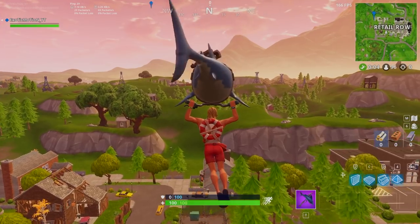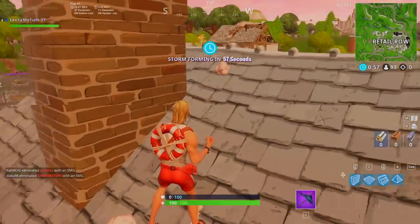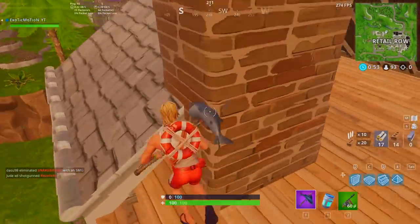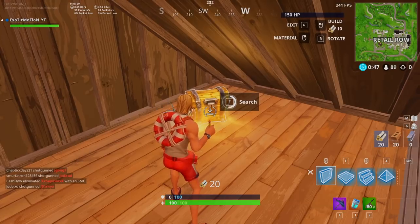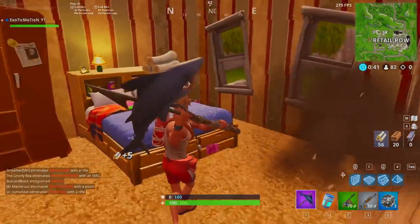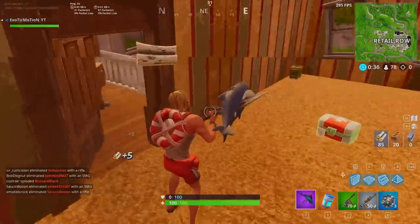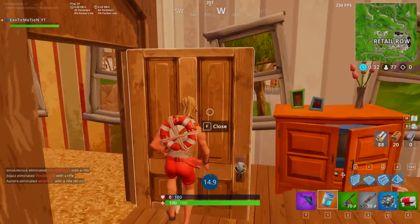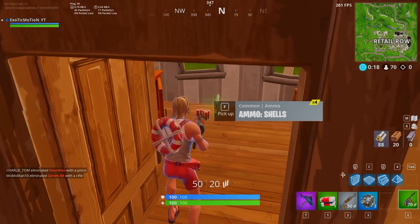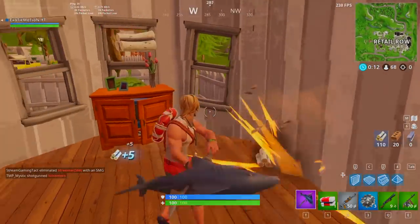As you guys can see we're landing Retail Row. Every landing spot in this game has so many people that people will land anywhere. We got a chug jug right away. Block ourselves off so we don't get shot from the beginning, then loot the rest of the house. While you're looting, make sure you're hitting every single piece of furniture because by the time you leave the first city you want to have 999 wood.